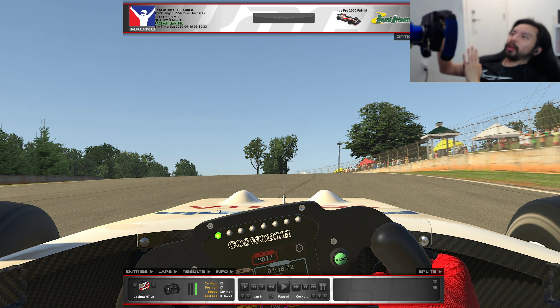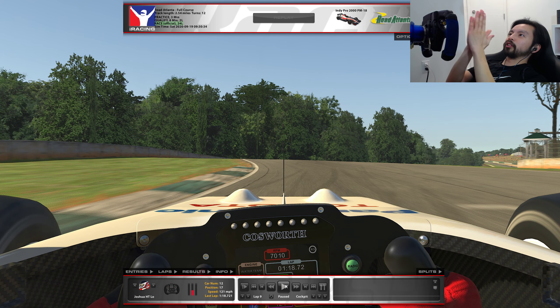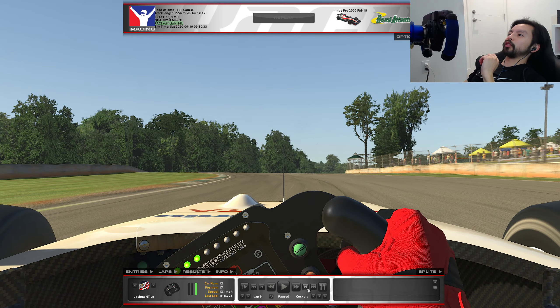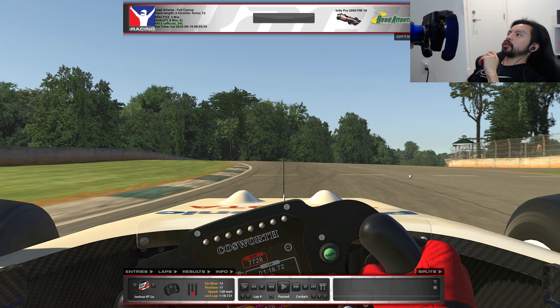Because it's a blind corner and the reference is so far off in the distance, you really just have to practice and nail it. What you really want to do is finish your turning so that your car is in a straight line by the time you reach this horizontal line here on track — your car absolutely needs to be straight by then. I have very slight steering lock here as I start to apply the brakes, and I apply the brakes pretty hard.